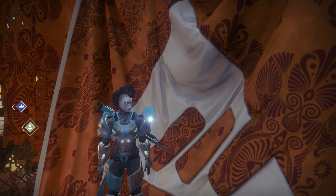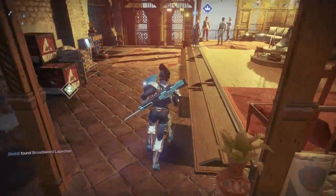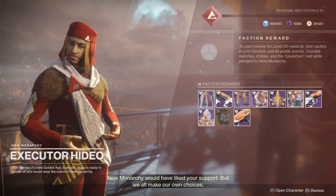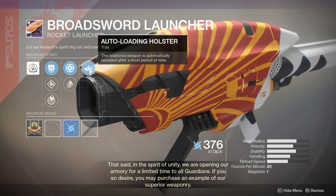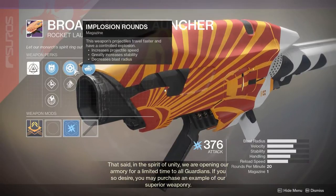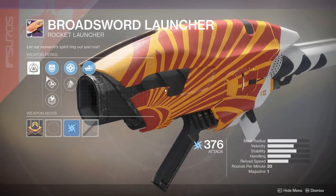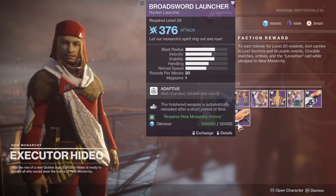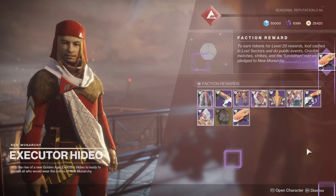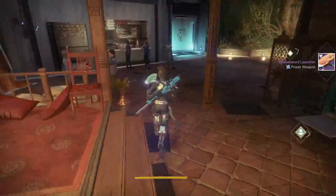New Monarchy has taken the win for the final faction rally of Season 3. So what do we get from New Monarchy? We get a rocket launcher. Not the best thing on the planet, but it's a rocket launcher. It's got an auto-loading holster, which is pretty neato burrito, and it's got implosion rounds or high-velocity rounds. It does not have cluster bombs, so a rocket launcher without cluster bombs is basically a waste of a rocket launcher. Now I'm still going to buy it for 50,000 Glimmer because I've got to catch them all. But will I use it ever? Probably not.